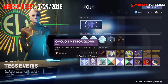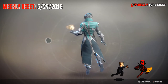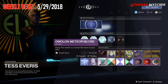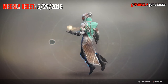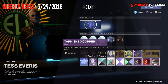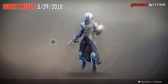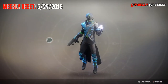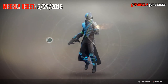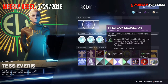Shaders this week: we have the Amalon Meteor Gloss, then we have your Tarnished Copper, then we have your Arctic Pearl, and last but not least, your Cerulean Divide. And then we have your Gleaming Boon of the Vanguard, of the Crucible, and then your Fireteam Medallion.